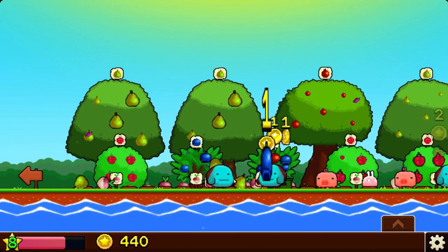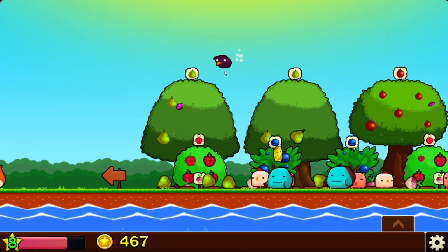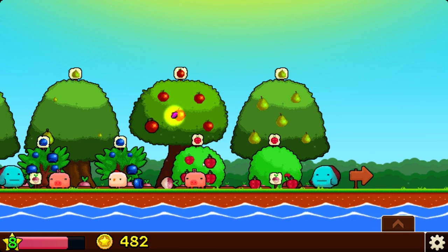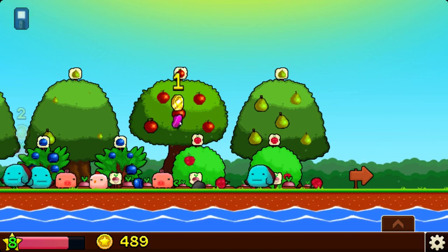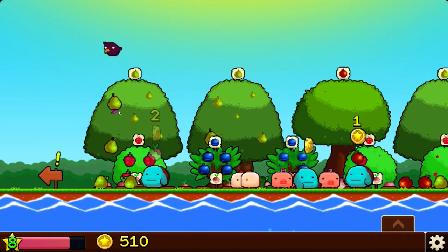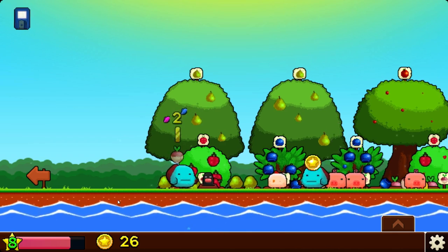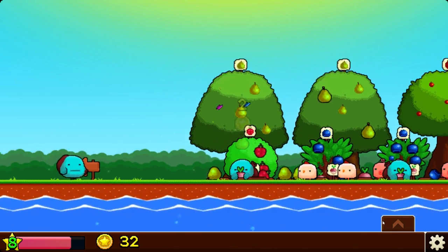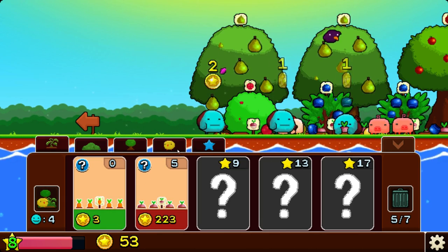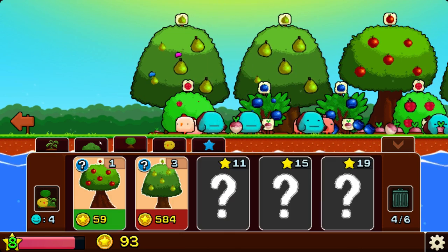There's some poop. Get out here — almost at 500. There we go! Garden expansion deal — ooh, and we got a helper guy that came with that. Let's probably go with the cheapest.